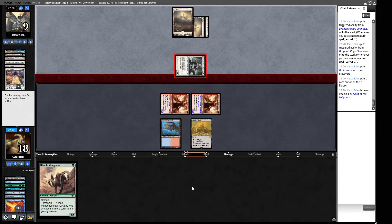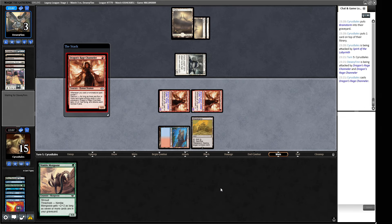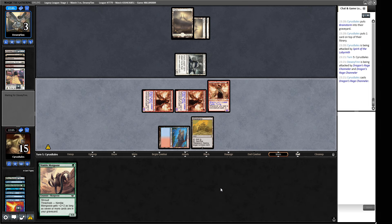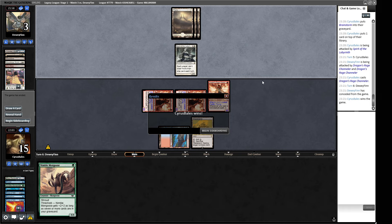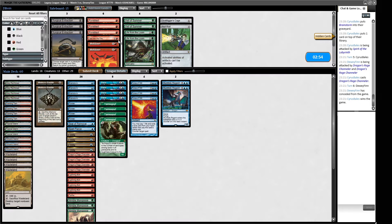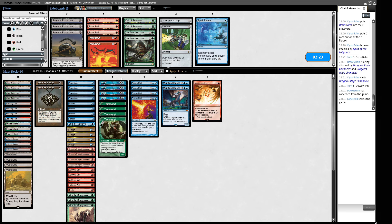We have Force of Will to make sure we don't get caught out. An Arid Mesa — probably going to see black mana soon, but it's a Scrubland we can Wasteland. Being on nine life is really good for us because even if one Channeler dies after our next attack we still kill them. A Lion's Sash — we don't want this to resolve. Let's get our Surveil on — they've already played a land. Brainstorming is excellent but not with Spirit of the Labyrinth. Print the graveyard.